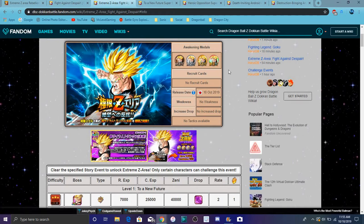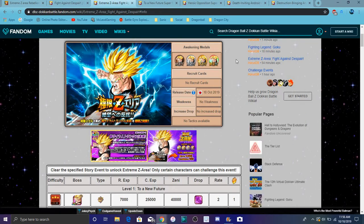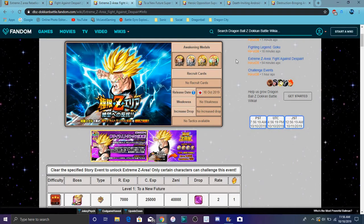We did have Future Gohan last year in October on a banner. Global usually gets future stuff in April, but I'm just speculating. Anyway, that's all I wanted to mention today — that's how to unlock the new EZA area and all the info on it. There's no release date confirmed for global yet, so that's why I didn't put it up. Thanks so much for watching, have a great day — peace out!